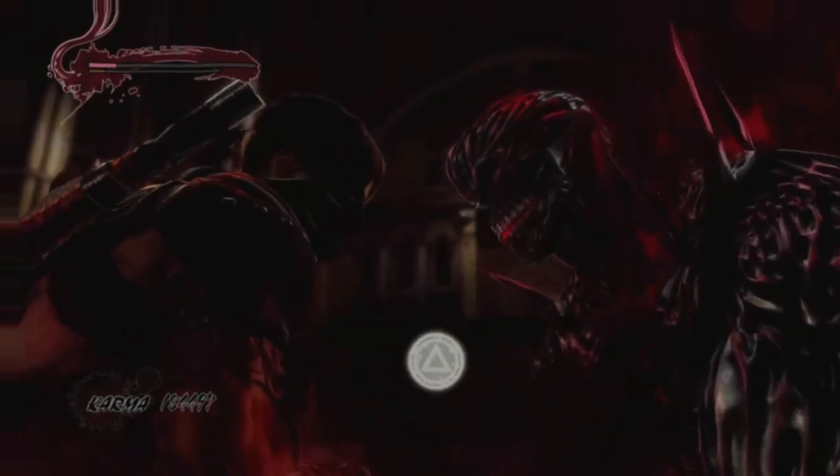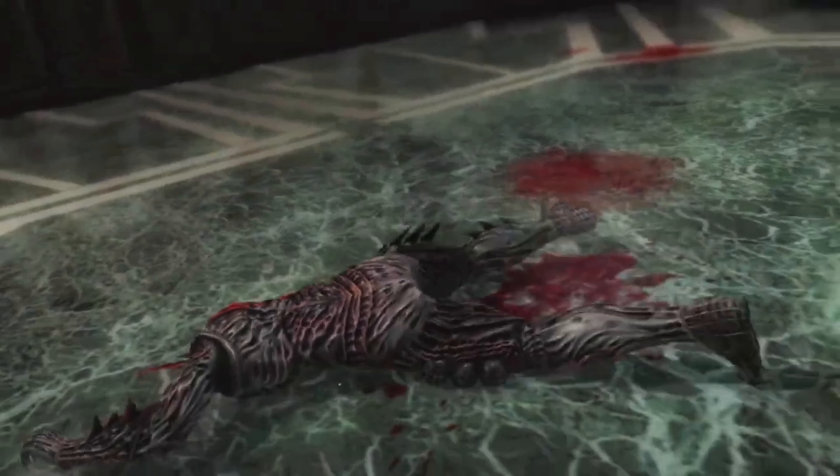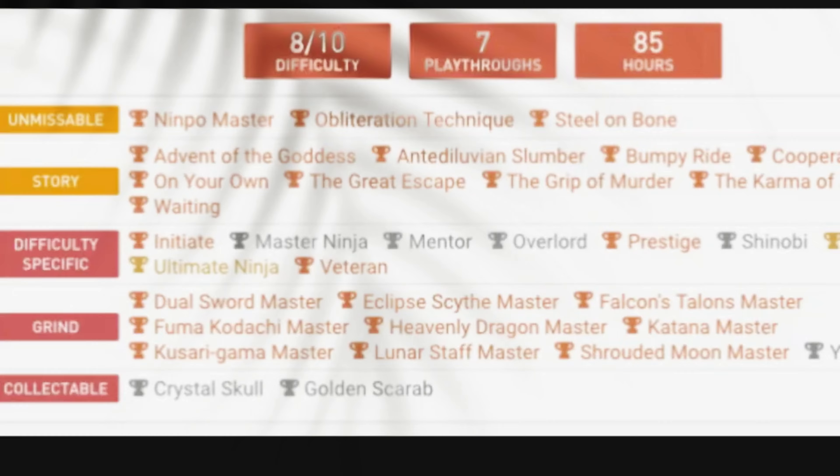Ninja Gaiden 3 latest etched platinum trophies - one of the hardest platinum trophies on PlayStation. The trophy guide says it's an 8 out of 10, will take 7 playthroughs and 85 hours.